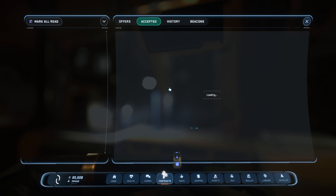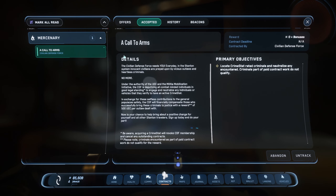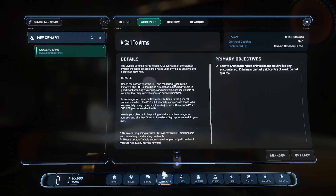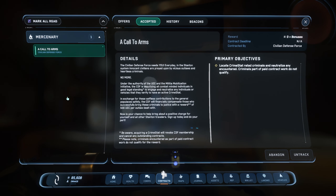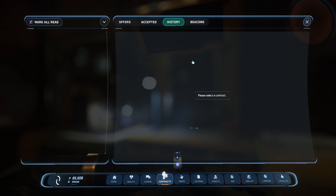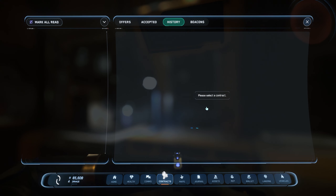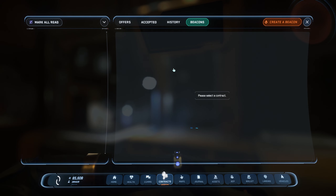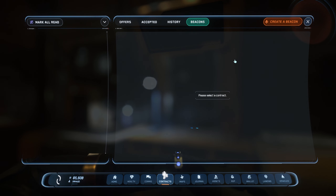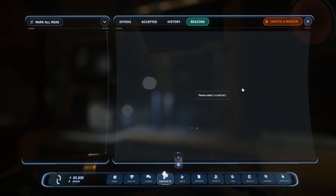For the sake of this video let's accept a Call to Arms — accept offer, the description displays here. It was sticking and had to exit out of MobiGlass twice, but now it popped up. Accepted missions show up here the same way with a dropdown. The History tab shows completed and abandoned contracts. Then there are Beacons.